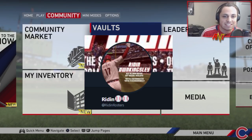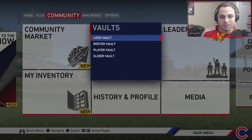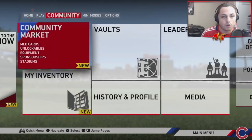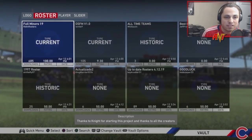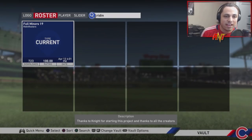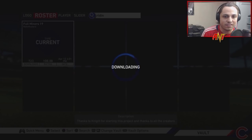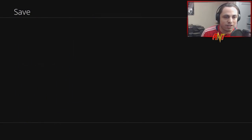Shout out to him — I'm going to put his Twitter on screen so you guys can go follow him and thank him for putting up these sweet rosters. What you do is go to the home screen, go to Community, then Vaults, then Roster Vault. When you search under username, you type in 'writing' — there is no G at the end. Search it and you'll see his Full Miners 19 Writing rosters. That is the roster you want to use, the best roster hands down. You save it and now you have it.